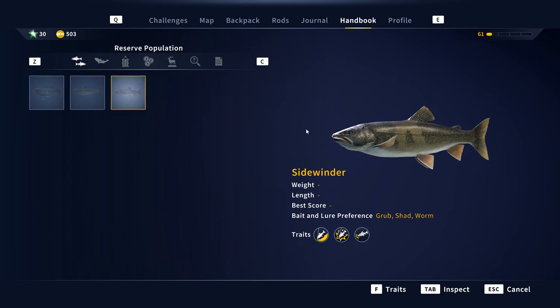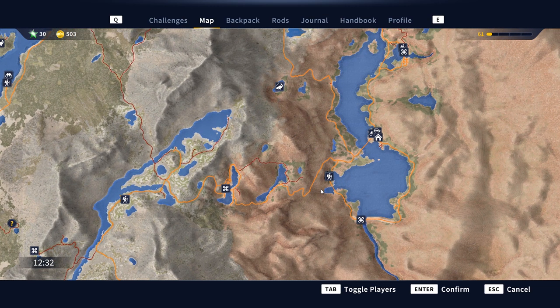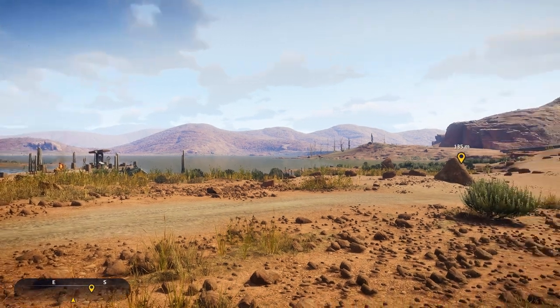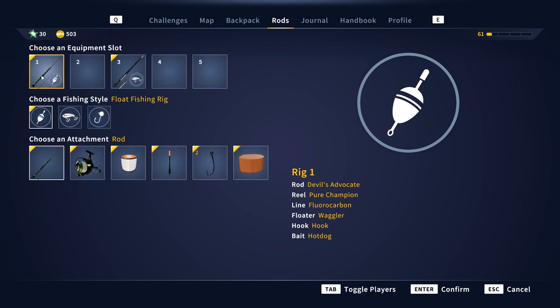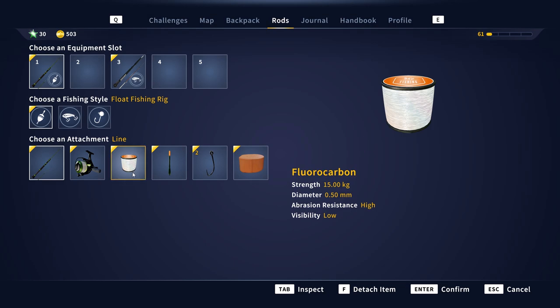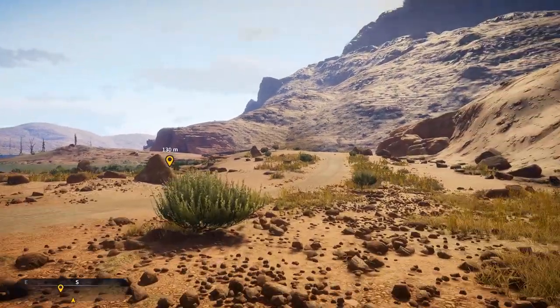These are really hard — I've already hooked this catfish on lesser gear and it snapped me three times. There was nothing I could do; it was like hooking a truck or submarine. So for the last two days I've been grinding, catching hundreds of fish at Norway to earn enough money. Now I've got the Devil's Advocate Spinning Rod and Pure Champion Spinning Reel — that's my setup. The devs said this is a good ideal setup for catching this catfish.